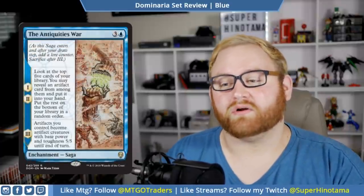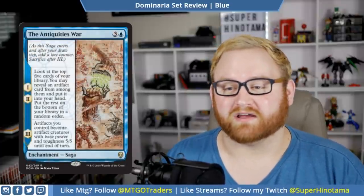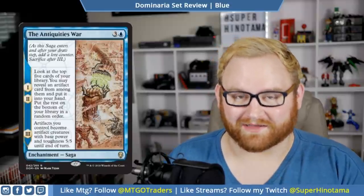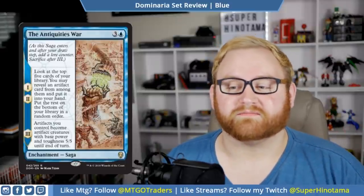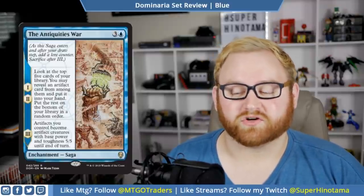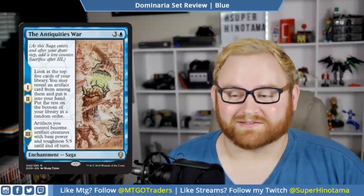We have The Antiquities War. This is a four-mana enchantment saga — after your draw step, add an additional lore counter, sacrifice after three. The art on this card is ridiculous. Chapter one and two: look at the top five cards of your library, you may reveal an artifact card from among them and put it into your hand, put the rest on the bottom in any order. Chapter three: all artifacts you control become artifact creatures with base power and toughness 5/5 until end of turn.